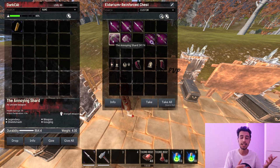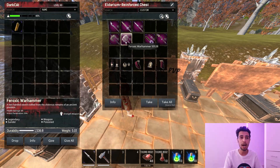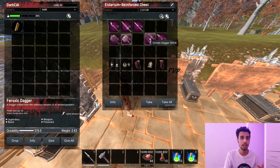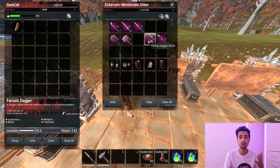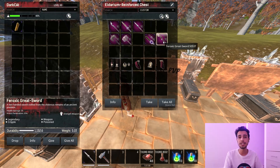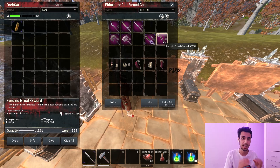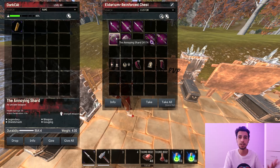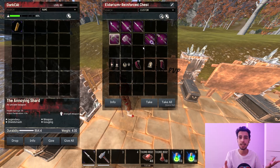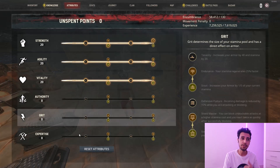I also recommend other weapons for those who don't only want to use spears. You can use the Annoying Short Axe — a really strong axe that deals bleeding on every hit. There's the Frog Sick War Hammer that deals poison on every hit with decent damage, the Frog Sick Dagger which is the unofficial meta right now using the Q lock-on to kill enemies quickly, and the Frog Sick Great Axe — a two-handed axe that deals poison every hit.